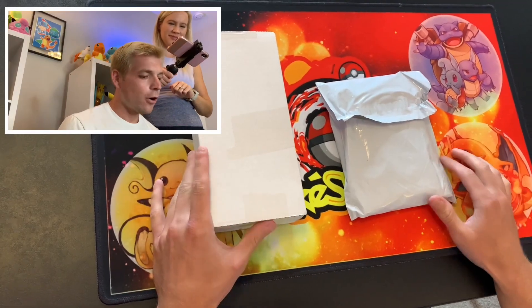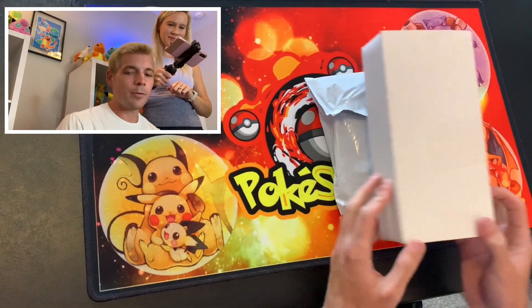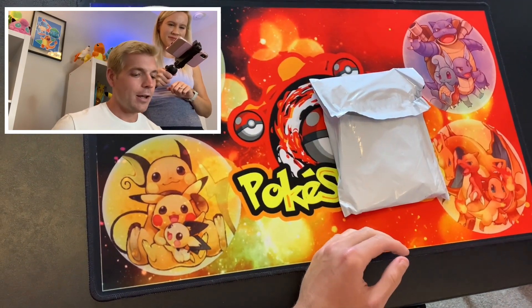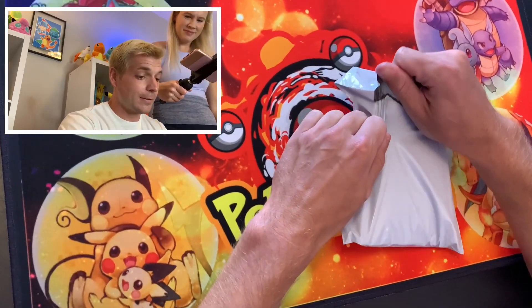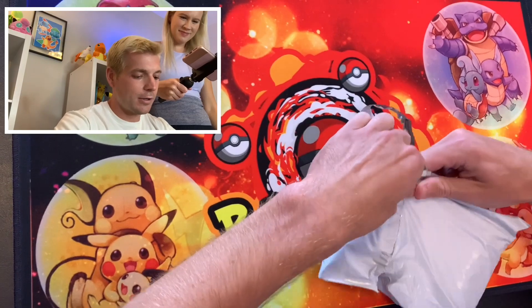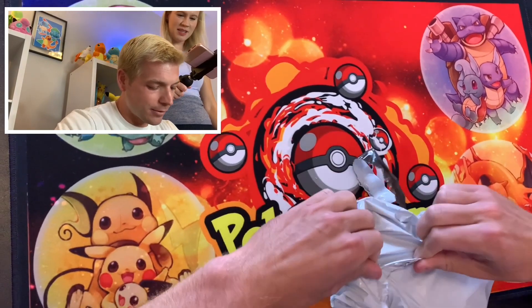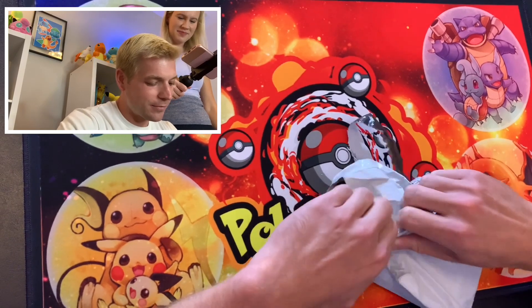Here are our two things. I think I'm going to let Allie open this one. I do have a little bit of a clue about what's in that. These are something that I saw. Let's see if I can get into these. He's got scissors. Oh, he's got it. It's packed very well.